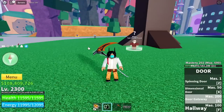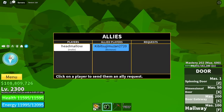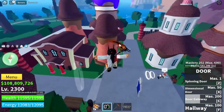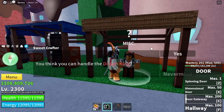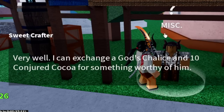Now we will head to the new island, the Chocolate Island. There you go. There's an NPC here. So with this NPC, he will ask for something. The Sweet Crafter will ask for a God's Chalice and Conjured Coco.